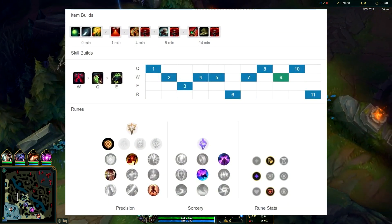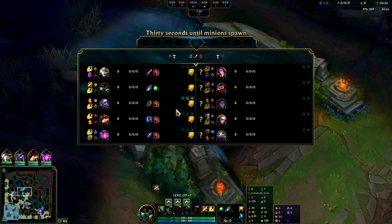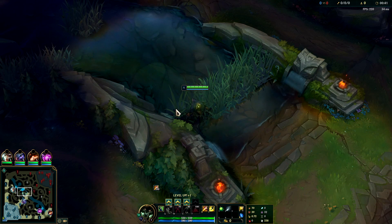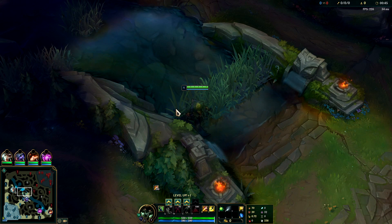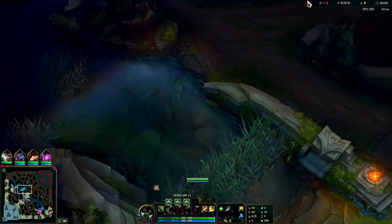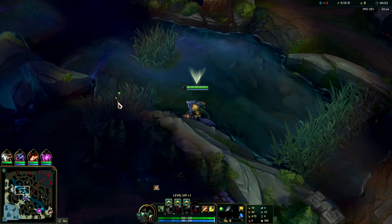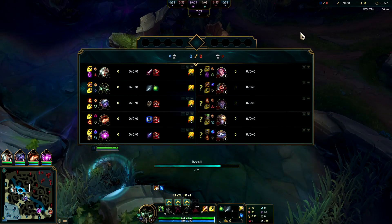Warwick is a hard counter to Graves — in fact, Graves has one of his lowest win rates against Warwick. Graves is hyper meta right now, especially in platinum and up, but even in lower elo I'll show you how to deal with him. The biggest thing you need to know is he is a hyper red buff reliant jungler. Without red buff, he can't do anything and has no kill pressure.